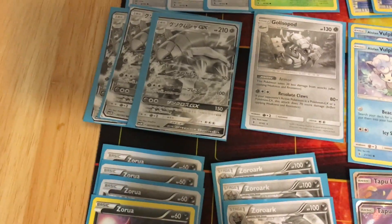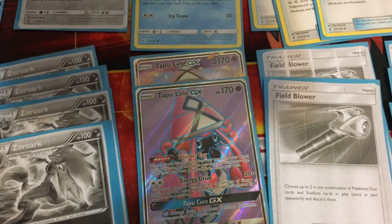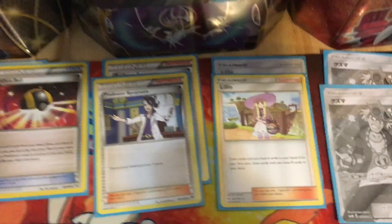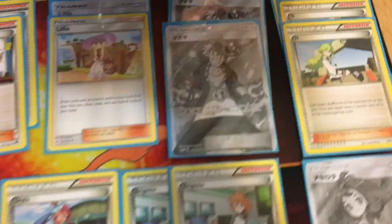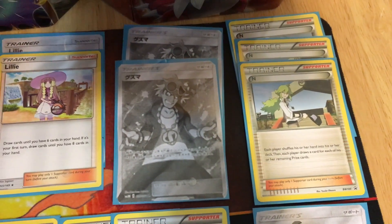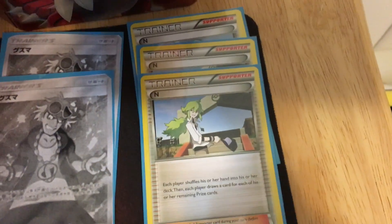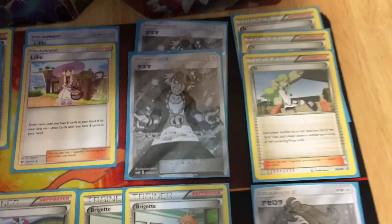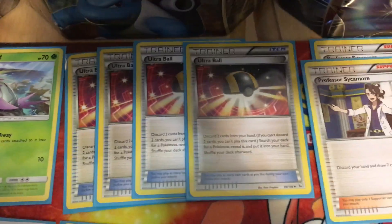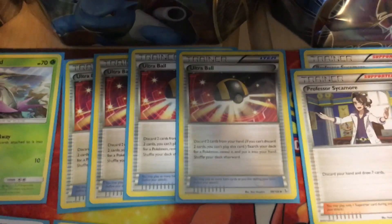You run two Tapu Lele GX for Wonder Tag to search out supporters. You run two Sycamore because you're running two Lele. Guzma is the best supporter here because it lets you choose your opponent's active Pokémon, allowing you to switch into a different Golisopod and use its attack for 150 again. You also run three N, one Acerola, two Brigette, and one Skyla.